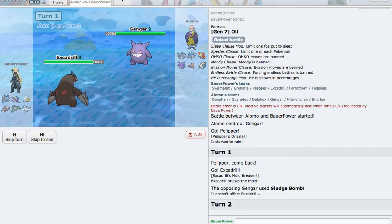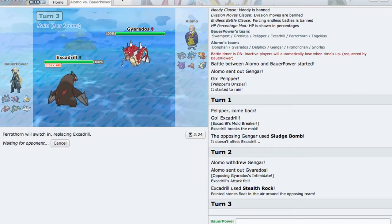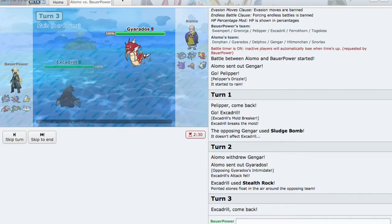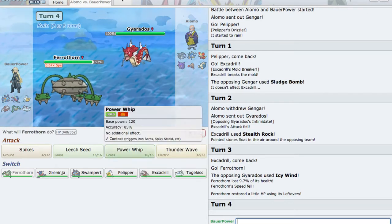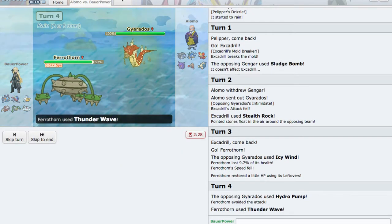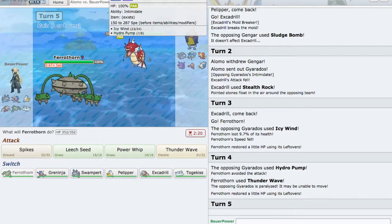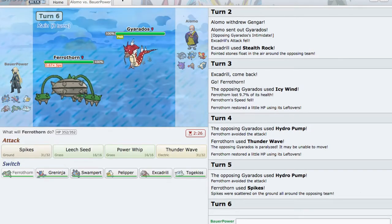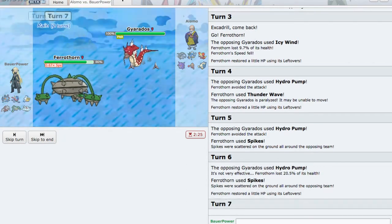Sledge Bomb — yeah, that's a good switch. Get up our Rocks on the switch to Gyarados. He intimidates me but that's okay because I'm just getting Rocks up. We can threaten him with Ferrothorn here. Excadrill's got nothing to hit him with — I don't know if Gyarados gets Fire Fang, I don't think it does. If only I had Gyro Ball on this. Let's T-Wave him, get him out of the way. There we go — Gyarados is now paralyzed. Sucks that he missed the Hydro Pump in the rain. It looks like he's specially oriented. He misses again — unlucky. Let's get up another layer of Spikes. Hits that one, but we tank it relatively well. Two layers of Spikes up.